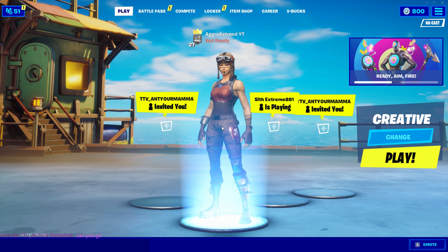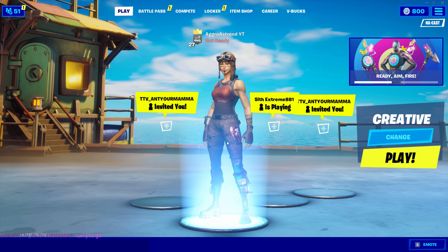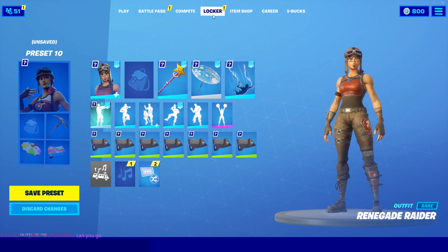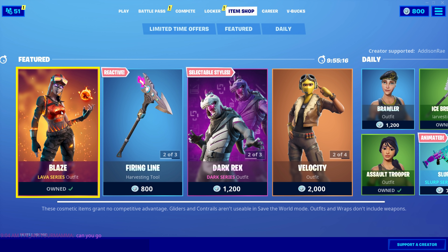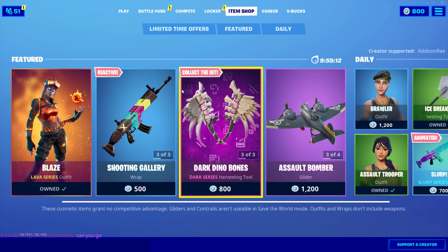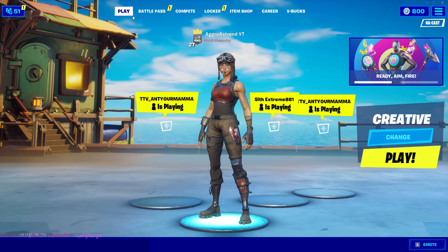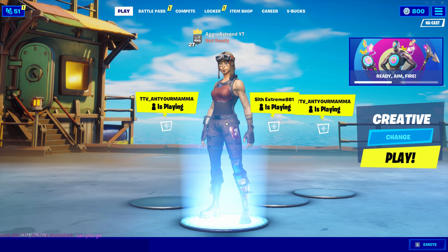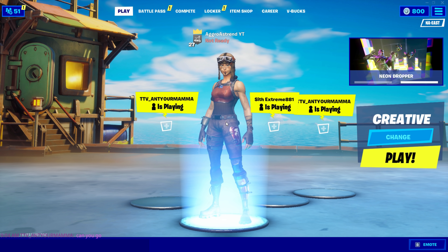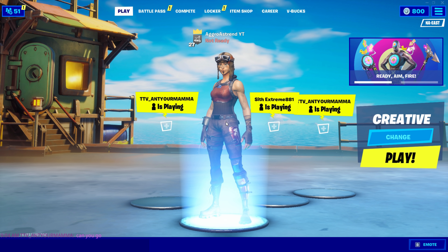Basically what I do to get into customs is I follow them on everything I know them on — Instagram, Twitter, TikTok — literally every social media they have, and I turn on notifications because I never know when they're going to post the code. They post it randomly, but normally around when the item shop resets, or like 7pm EST. That's tip number one: have notifications on for everything they post to stay active with them and just try to get in.